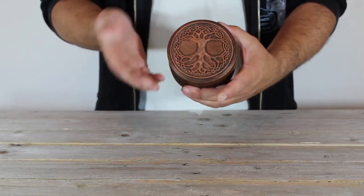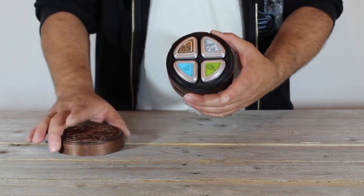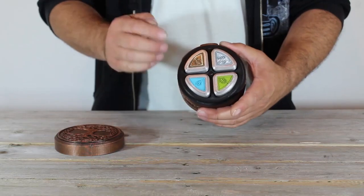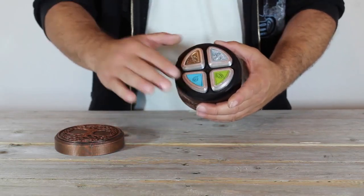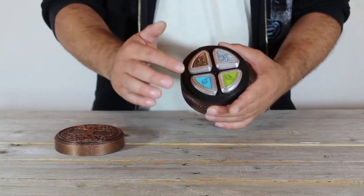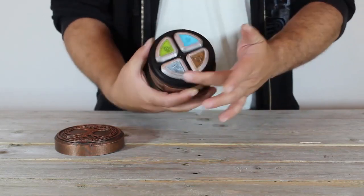Now on top here we have this beautiful design of the tree of life, and under that we have these four totems again representing the elements that we just saw — earth, water, wind, and fire. In a second I'll have you choose one of these to see which one calls out to you.